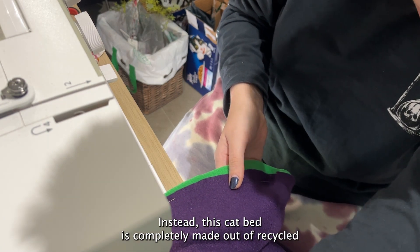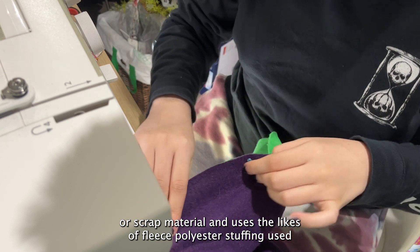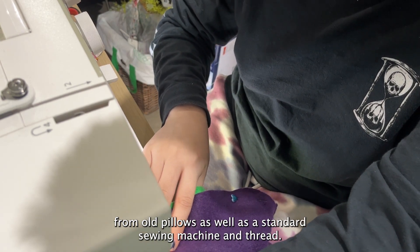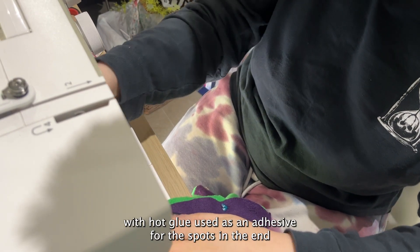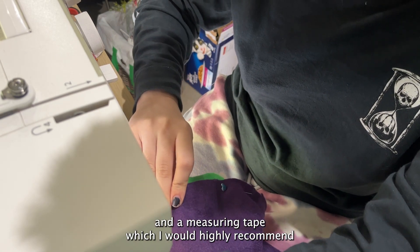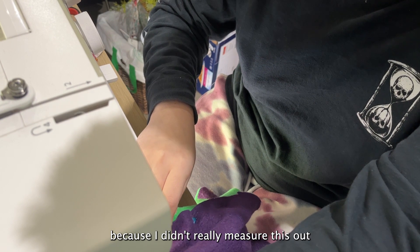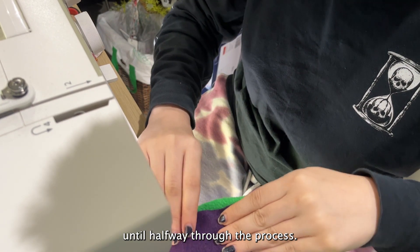This cat bed is completely made out of recycled or scrap material and uses fleece, polyester stuffing from old pillows, a standard sewing machine and thread, hot glue as an adhesive for the spots at the end, and a measuring tape — which I would highly recommend, because I didn't really measure this out until halfway through the process.